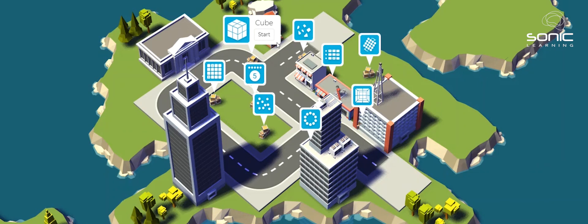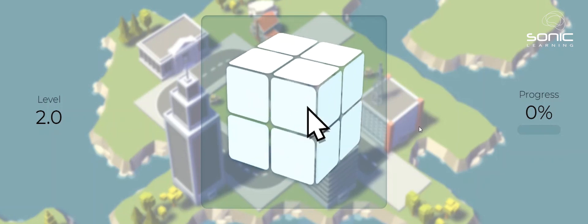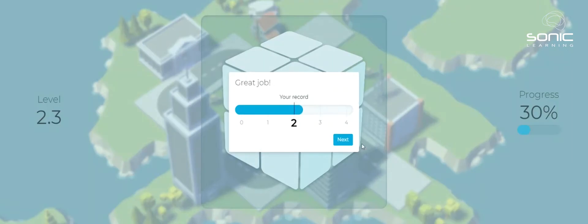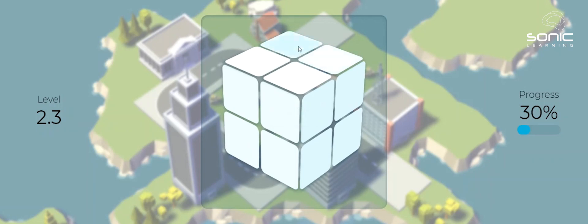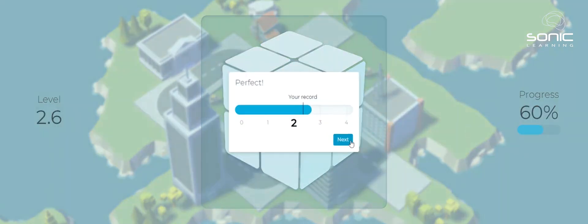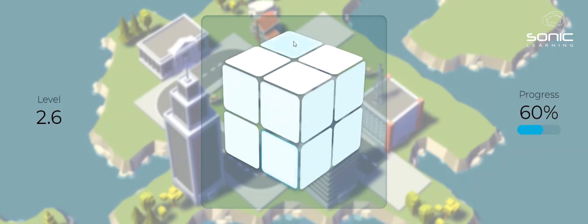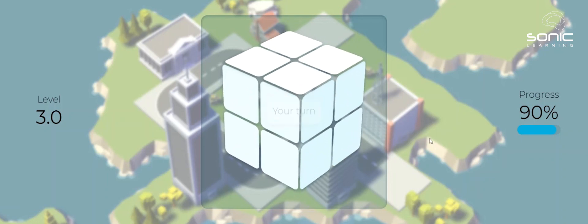Everyone has a different exercise that's going to challenge them. The one that challenges me most is the cube exercise — I think it's because there are so many squares and the cube is also moving. Some people really like this exercise but this one really challenges my brain. By repetitively doing these exercises that stretch your working memory, you're going to increase the capacity of your working memory, which means you can fit more in it — and you'll be able to remember more in all aspects of your life, and who doesn't want to remember more.